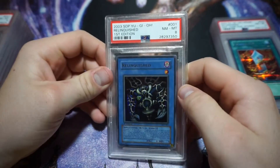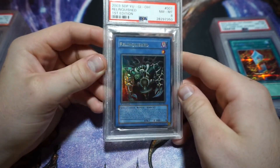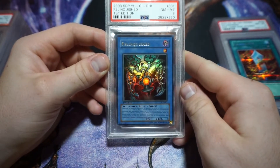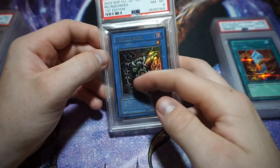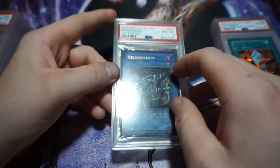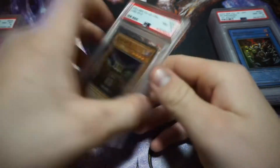I also bought this one: a First Edition Starter Deck Pegasus Relinquished, PSA 8. Relinquished is one of Yu-Gi-Oh's most iconic monsters — obviously Pegasus's number one monster, just a phenomenal-looking card. I wish they had done something more with the background to make the foil pop or focus more on the actual Relinquished, but it's a dark background. PSA 8.